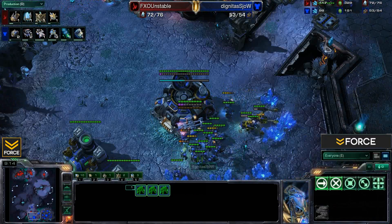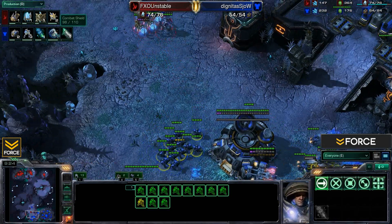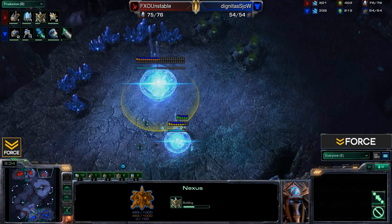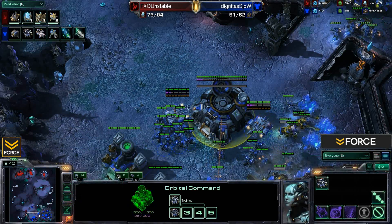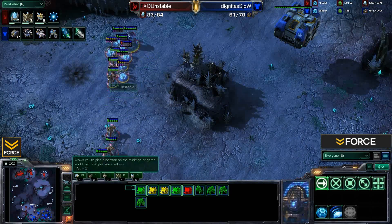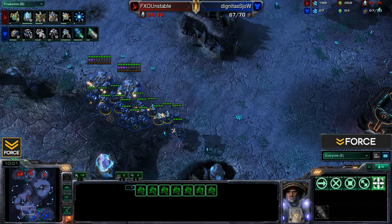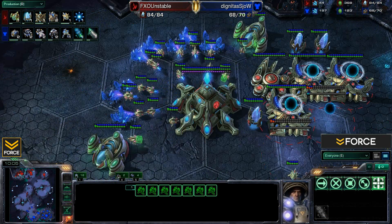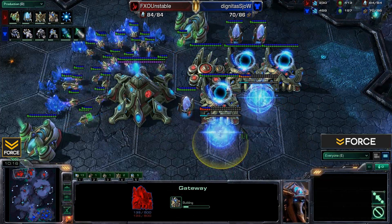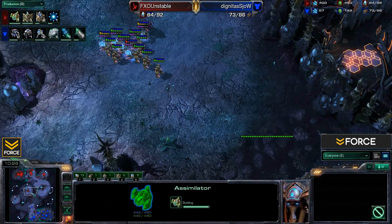A few more zealots come in and Unstable is not done — with no bunker he feels he can still do damage. However there are a ton of Marines, a Medivac coming out, Stimpak coming through, and Combat Shield almost done. The more time goes on, the rougher Unstable's position becomes. He's just trying to buy time for his expansion to get up and take advantage of those extra resources. A few more zealots get warped in and he's making his way back home. With two Medivacs in play and Marines with Combat Shield, Stimpak about to come out, it's very likely we'll see some Medivac drop harass — stimmed bio drops can be very effective at tearing through worker lines.